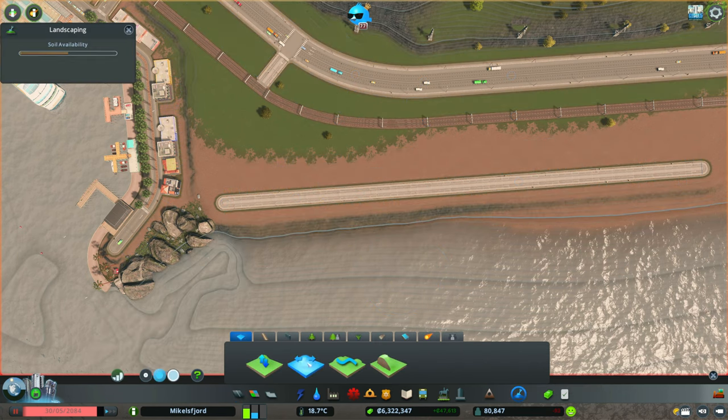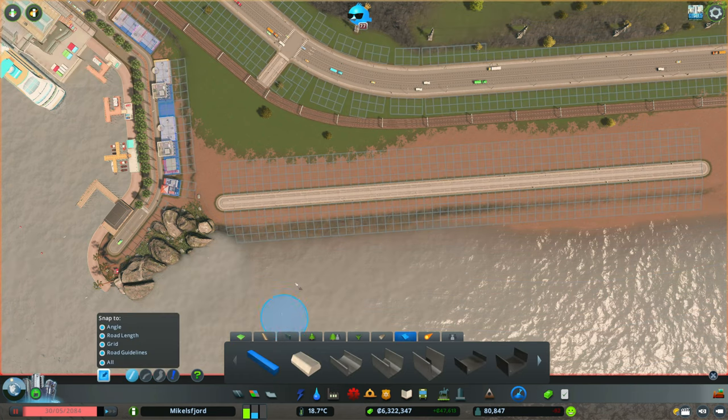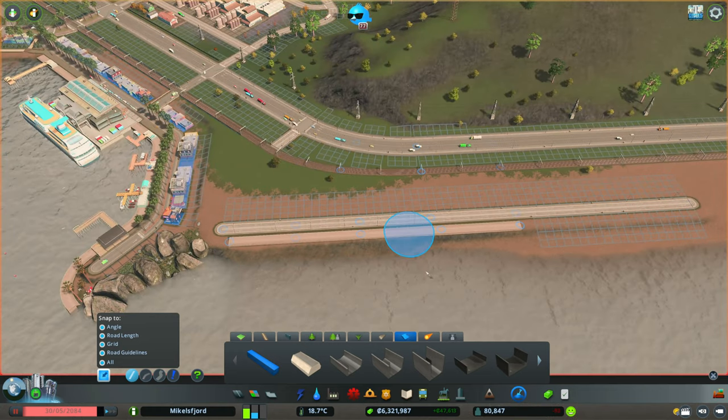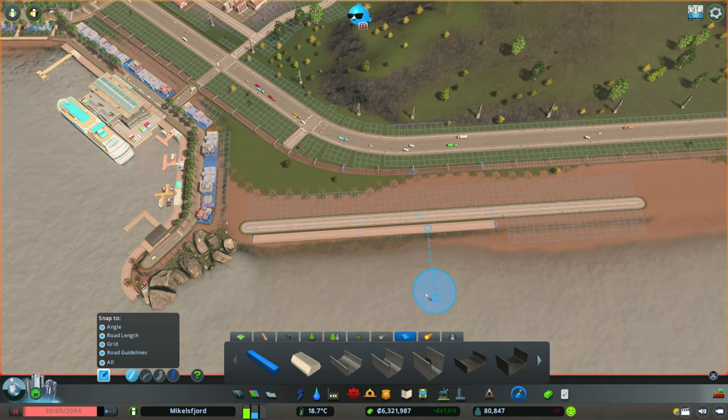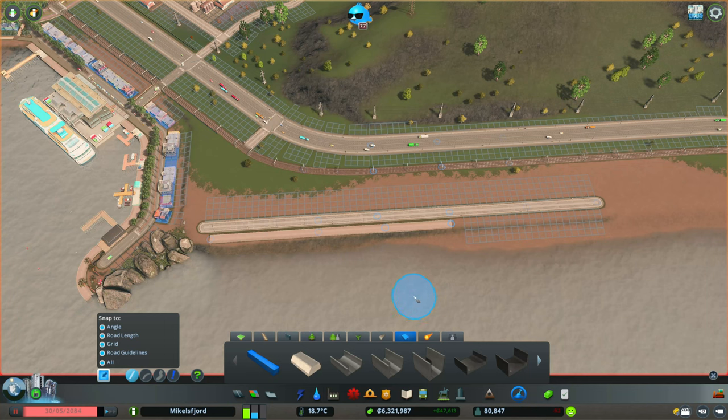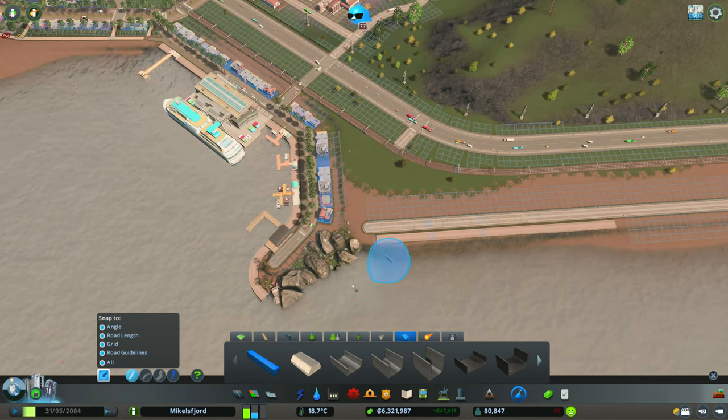Bringing it in here — nothing fancy, coming all the way up to the road — I think that should be perfect. Now the question is: we're putting warehouses in here, but where exactly? I know I want one warehouse directly across from the cargo port to store goods. I think it's going to be six units, and I want to leave six squares because I want to get some warehouses in.